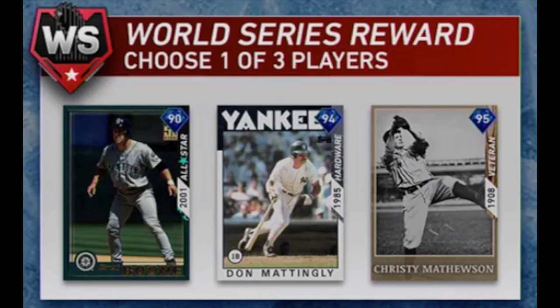They have Bret Boone as a 2001 All-Star Series card, a 90 overall diamond. That 2001 year was one of the best — he was on the Mariners who won 116 games. That's when Ichiro made his debut and had a crazy good season. They just couldn't finish it off; I believe the Yankees beat them in the playoffs. For that card, Boone had 206 hits, 37 doubles, 3 triples, 37 home runs, and 141 RBIs, so this 90 overall card at second base with good power numbers could be really solid to start the year.